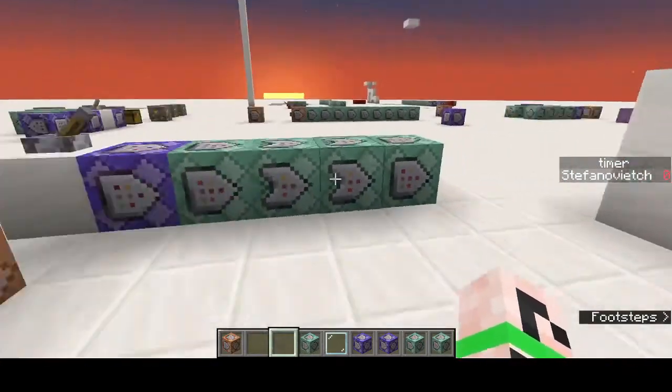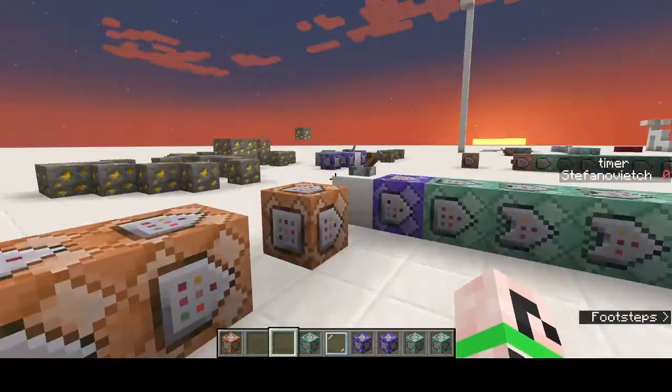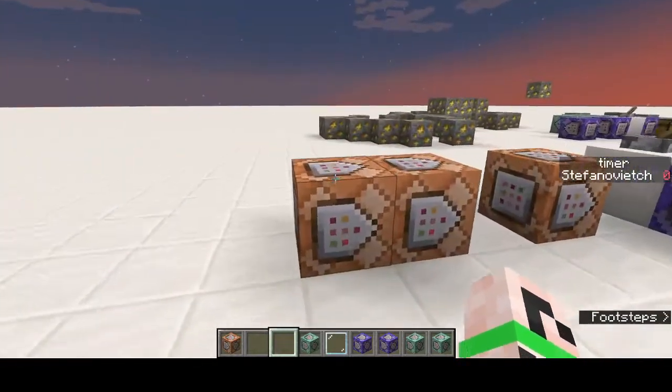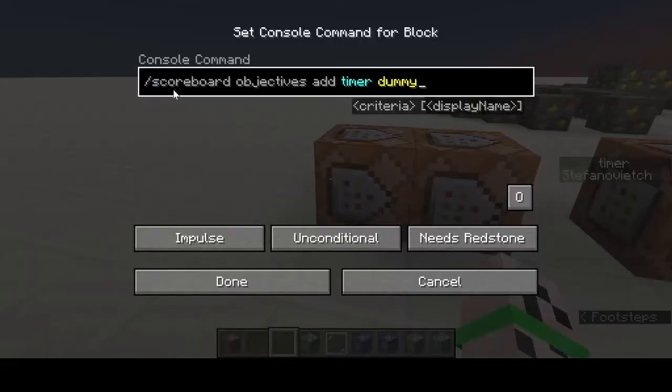Okay hello, I'm going to explain how to quickly make a timer in Minecraft. First, you need to make two scoreboards — in seconds of course, that's more elegant.